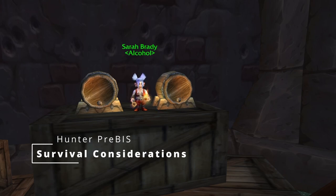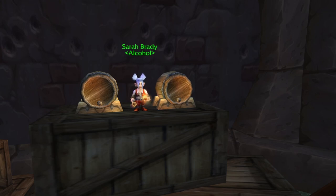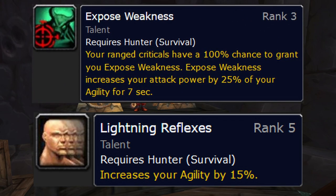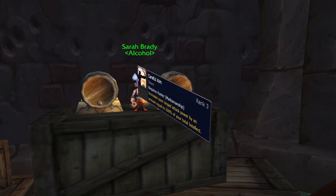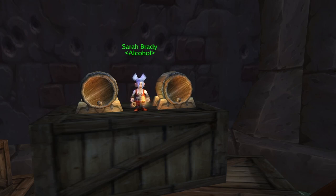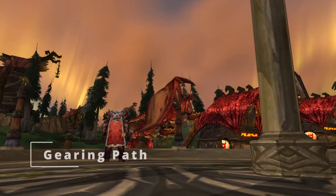We're retiring the Survival considerations section — it just doesn't need to be done anymore. Previously, sometimes you wanted different gear if you were Survival because of Lightning Reflexes or Exposed Weakness. We don't really need to do that anymore: as Marksman, agility is our best stat by a lot. Finding gear with high enough AP that Marksman would want it but Survival wouldn't is basically zero. Exposed Weakness is also no longer a group debuff but is still based on agility. Careful Aim is the only talent now that could change gearing choices like Lightning Reflexes would have in the past, but pretty much every build takes it, so it doesn't matter.